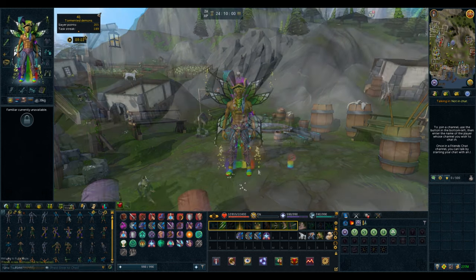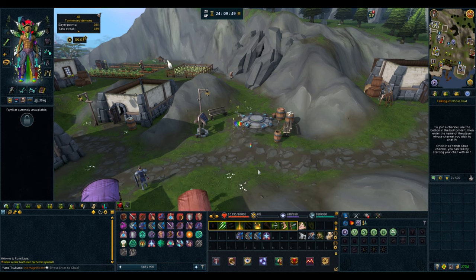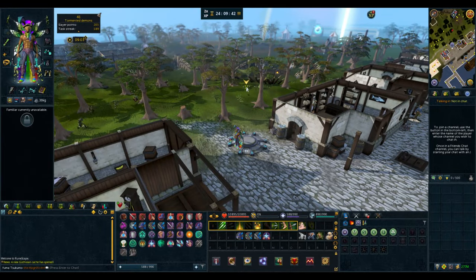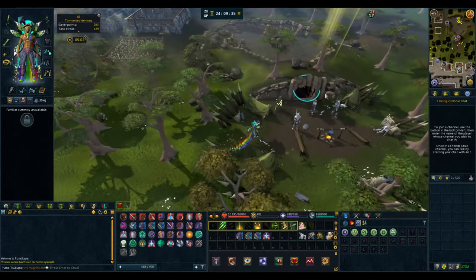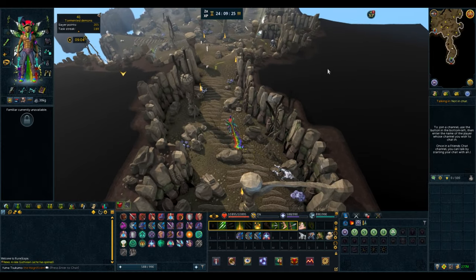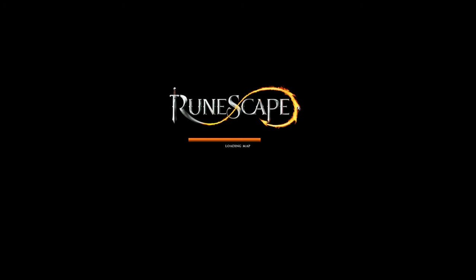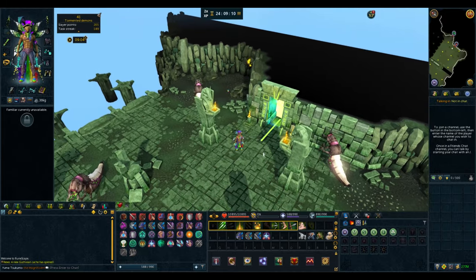Now let me show you three quick ways of getting to the Queen Black Dragon. The first and probably longest way is teleporting to Port Sarim via your lodestone network, then going northwest to a small cave. Once in the cave, go west down the tunnel — the first entrance is to the south. Then go southwest and the entrance to the instance is just outside the portal.